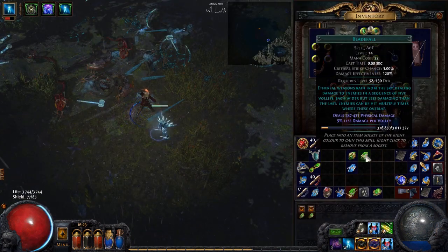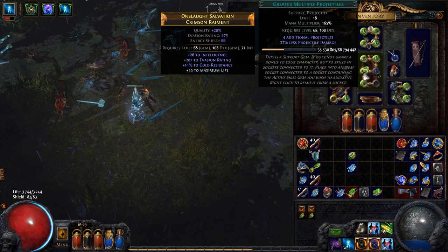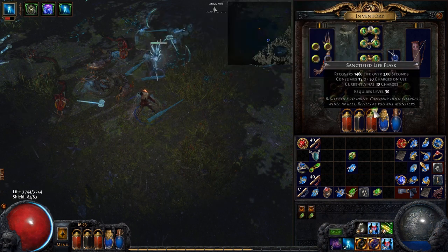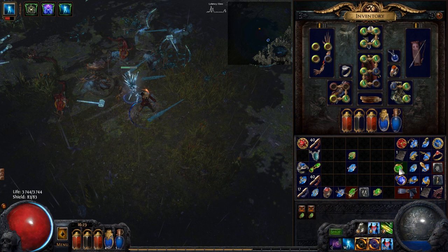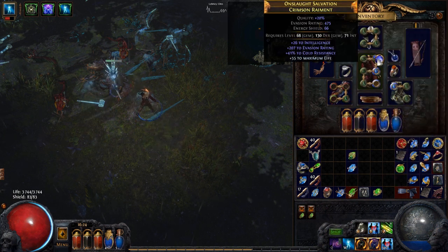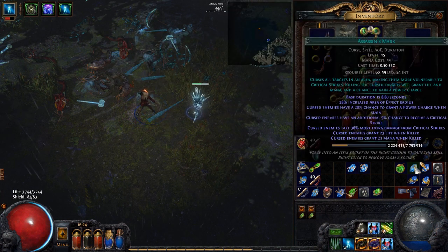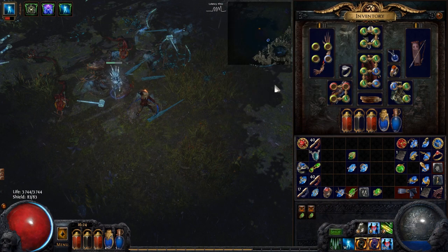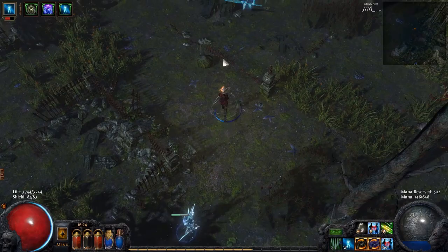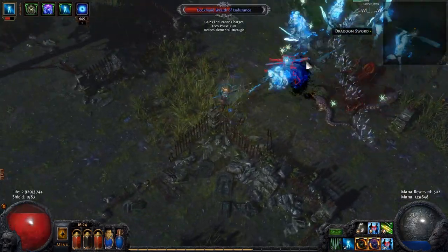Let's try out Bladefall - this is the one I think will be the most powerful. I'm going to add increased area of effect, because why not? I'll take away Essence Drain and actually let's have Assassin's Mark on it as well and see what the damage will be. I'm going to find something to shoot at. Well, that's pretty powerful.